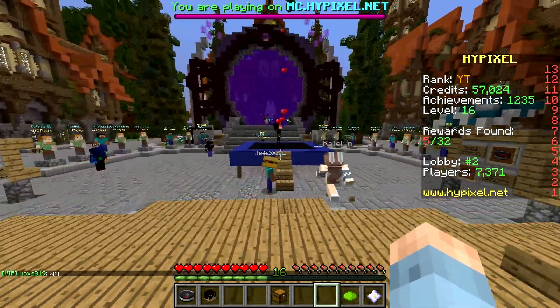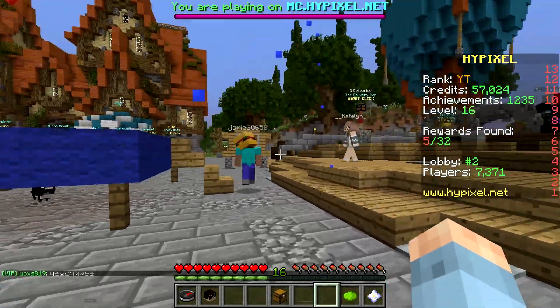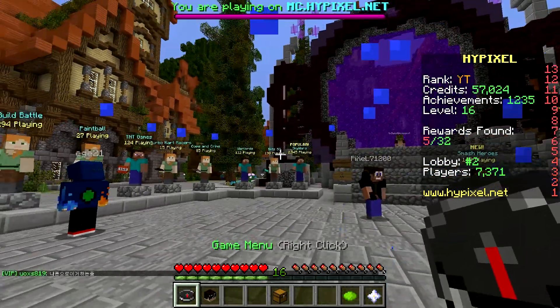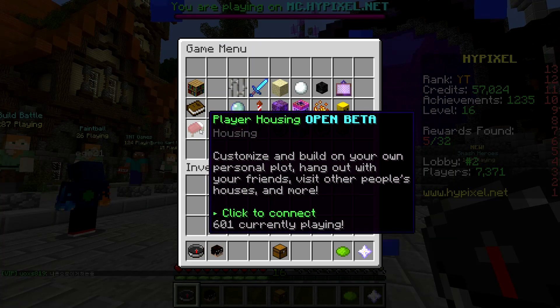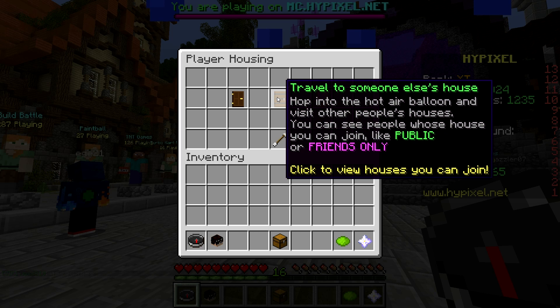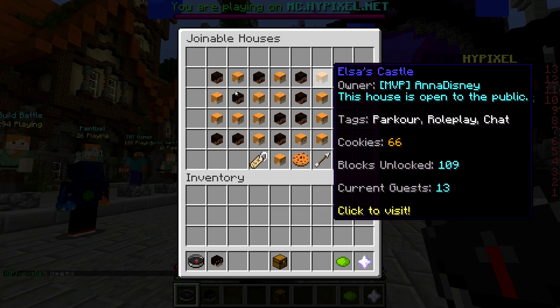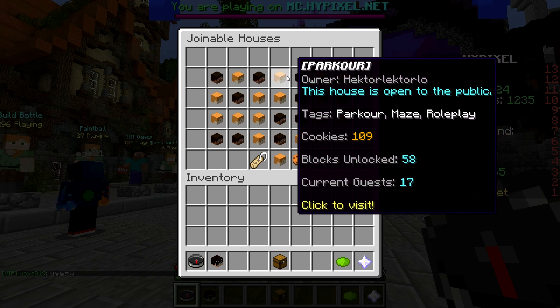Quick tutorial on how to access a player's house. When you log into mc.hypixel.net you'll get a compass which is the game menu — click on that, find the little bed icon for player housing open beta, click on that, go to the second door to travel to someone else's house. These are houses that are public or friends-only, and you get a bunch of people's heads with different names for their houses.